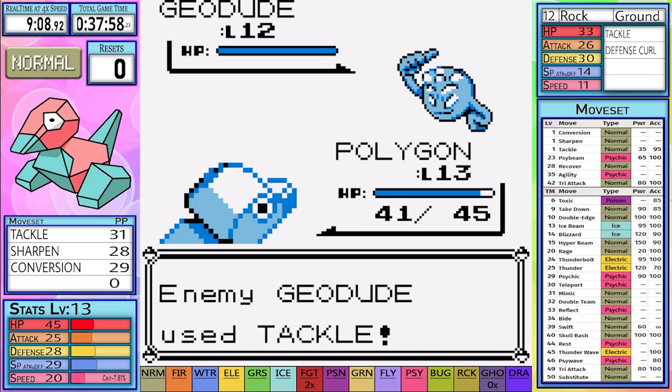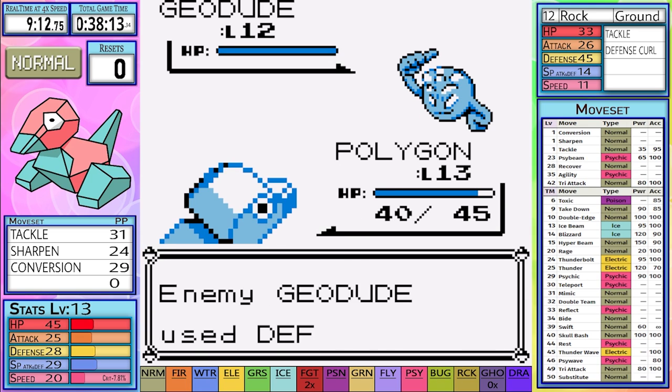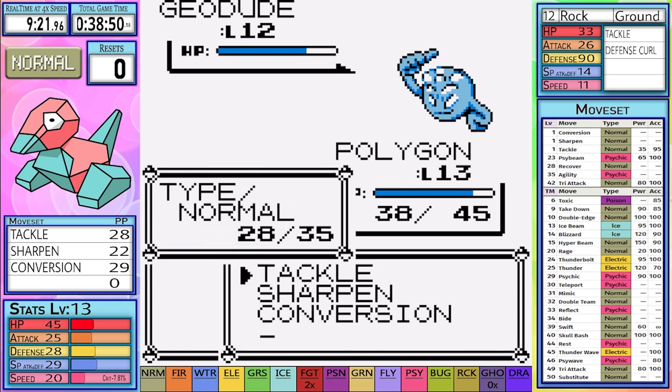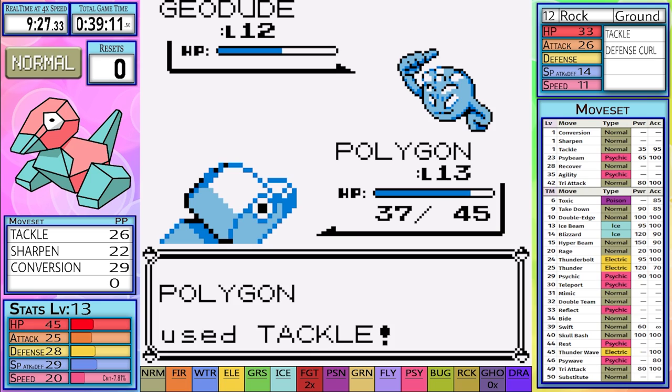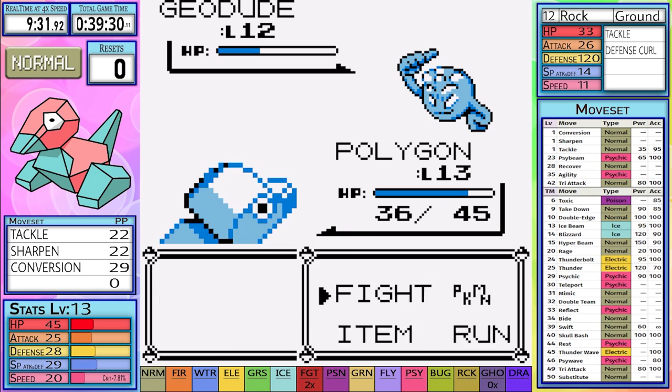We start with a Conversion to become Rock/Ground type to resist the normal type moves made by both Geodude and Onix. Then we set up our maximum of 6 Sharpens. These Sharpens won't actually help us a whole lot during the Geodude battle because of all the Defense Curls it sets up. However, we set up these Sharpens to get a slight advantage before it sets up all of its 6 Defense Curls, and so we have a major advantage during Onix. The strategy for Onix is somewhat simple and quite luck-based: if Onix uses Bide, we switch to Sharpen; if it uses anything else, we go to Tackle.